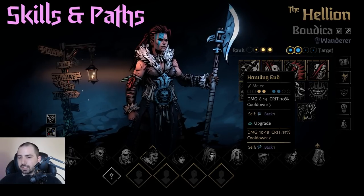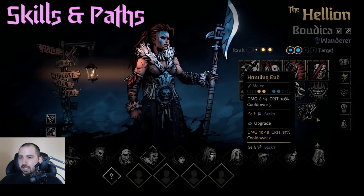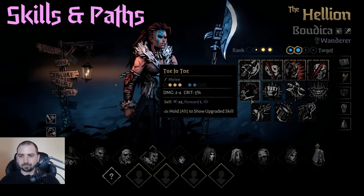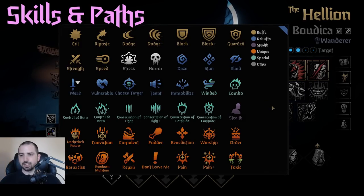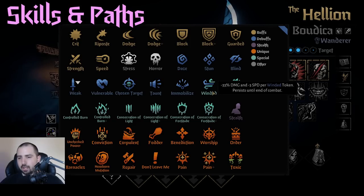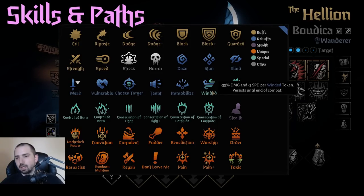So Howling End is still busted — it's a really good move. A lot of her moves give her Winded, which is a token that stacks to 3. Every time she gets a stack, she loses 33% damage and 3 speed. The 3 speed isn't too much of a big deal because after the first stack you're already slower than the entire enemy team. The minus damage can be played around or cured. Make sure you have a way out of Winded if you want to keep using a lot of Winded moves.